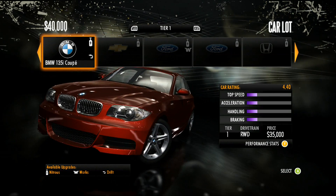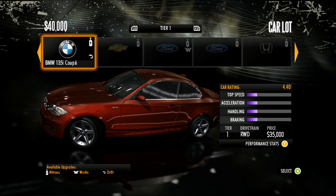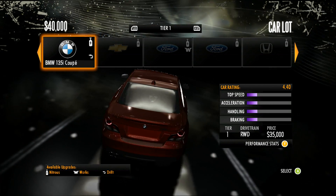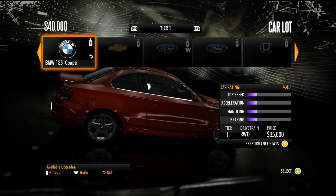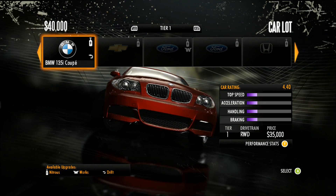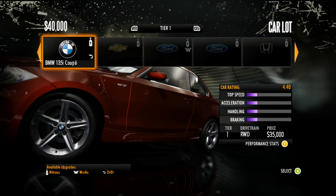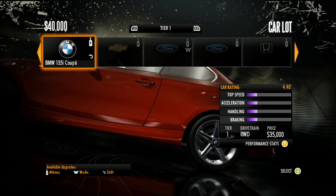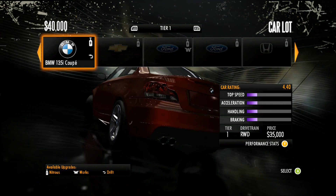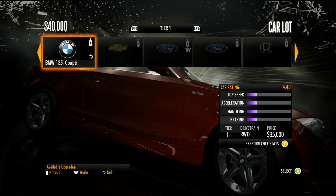Underneath the car rating you have top speed, displayed by a bar — the more purple you see, the higher the top speed. Beneath that is acceleration, which is how fast the car gets from 0 to 60. Then handling, which is how well the car takes corners. Then braking, which is how well the car slows down. Beneath the stats you have the tier number — tier 1 — the drivetrain, which is RWD (rear wheel drive), and the price, which is $35,000.